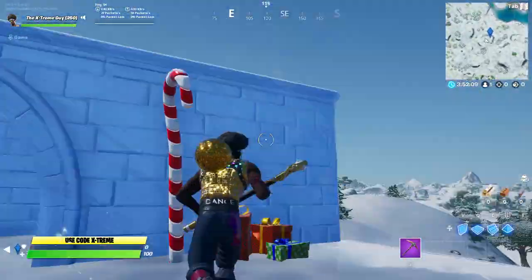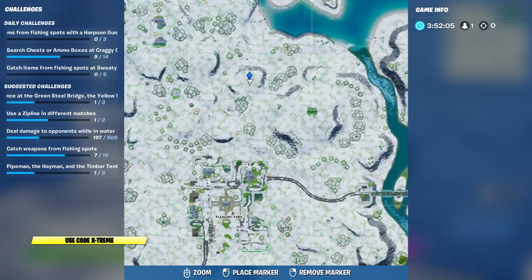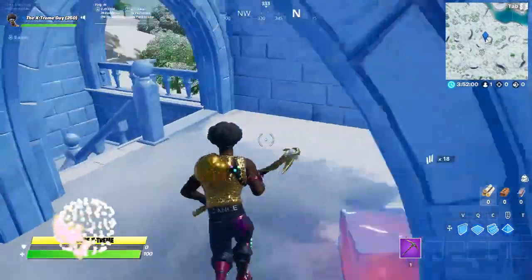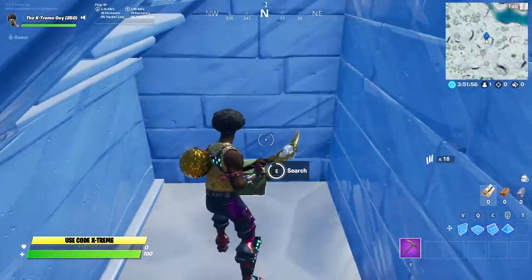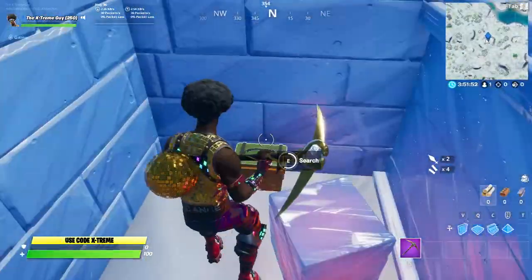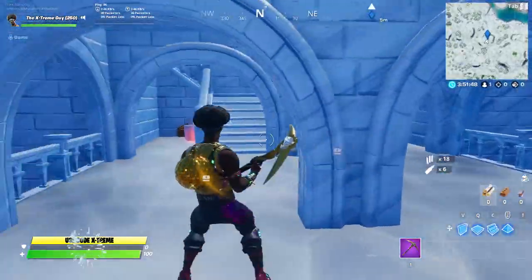We have landed over here and this is exactly where you're gonna find the Ice Throne — this is above Pleasant Park. Let's search some ammo boxes. There's the first one and there is the second one.